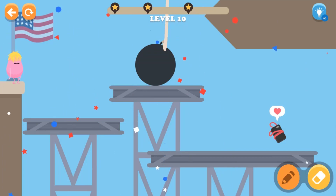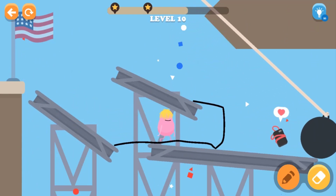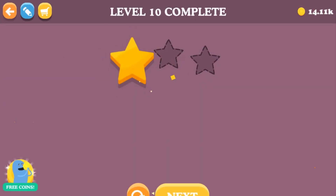Okay, what do we have to do here? We have to prevent something from hitting our little cutie pink guy over there, so we have to erase this line over here. Yeah, we got it! We may have walked to the iPad over there.